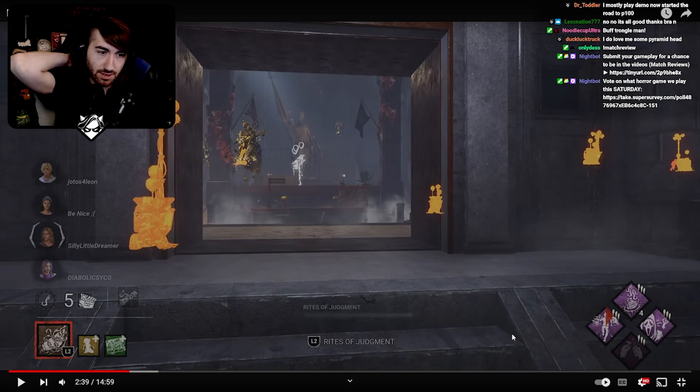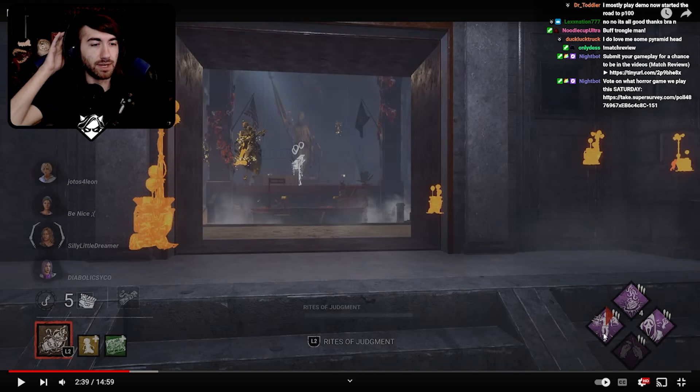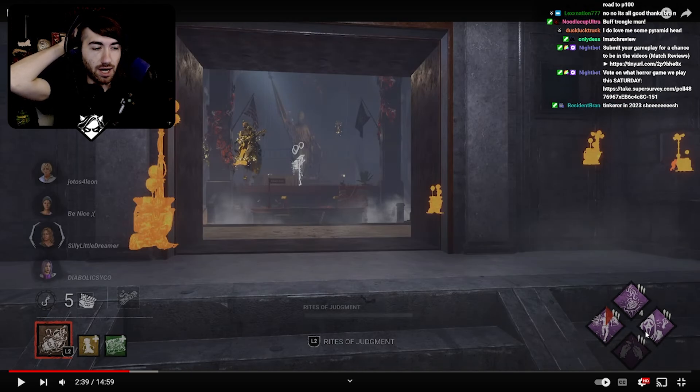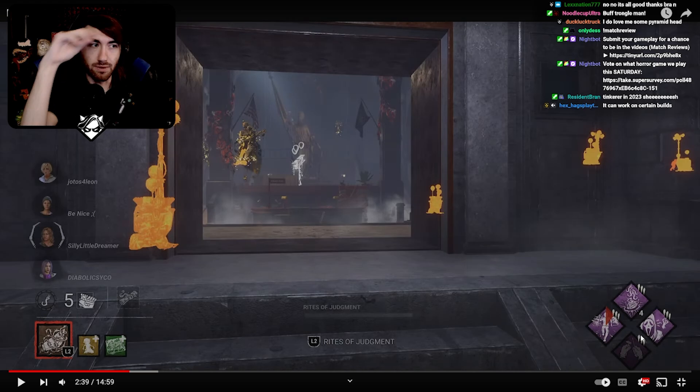Your perk build is mostly fine — nothing really wrong with it, it's a solid build. Pain Res is great; just keep in mind it has some counter-synergy with your cages, but still an amazing choice and one of the best slowdown perks in the game. Lethal is a good start, and using I'm All Ears will help you train those snipes. Just keep in mind you don't have a true consistent info perk. If you have a problem with the macro game, I'd probably replace Tinker — maybe put Barbecue or some sort of info perk or extra slowdown there instead.